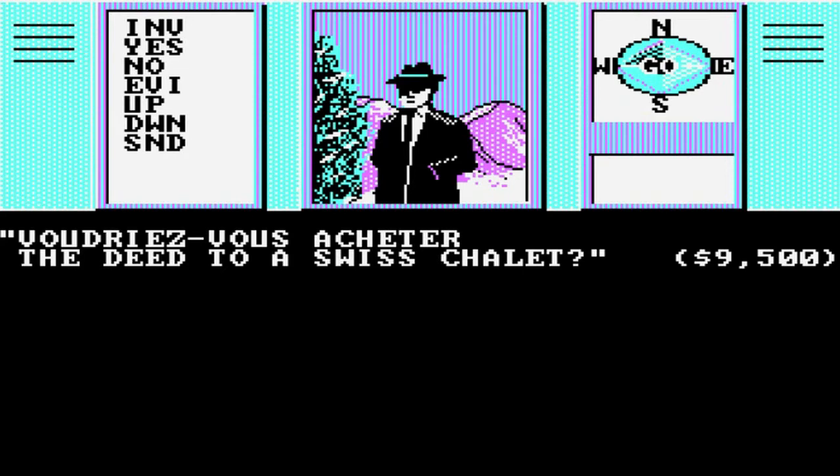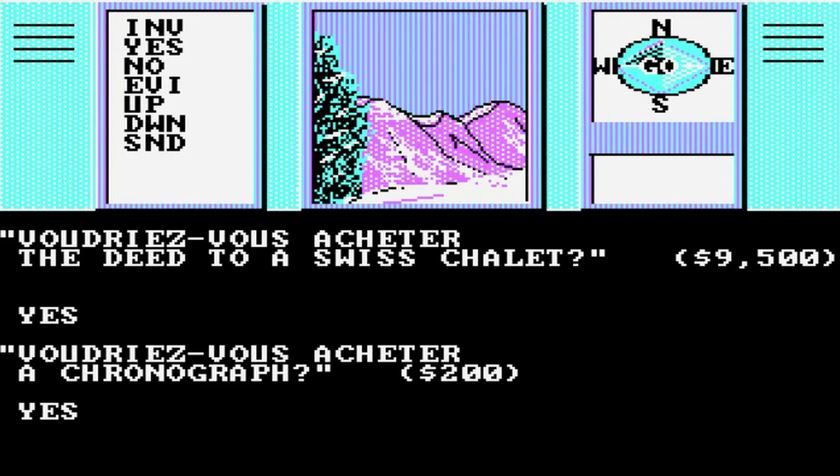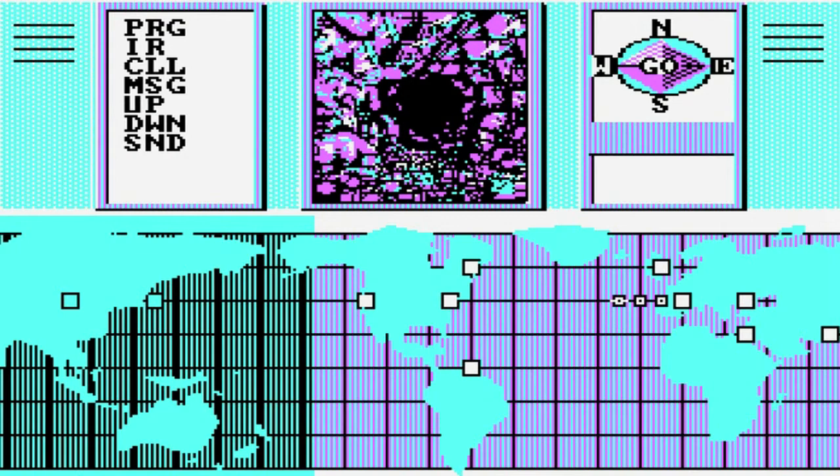This document has gotten in the hands of spies all over the world; they've taken scissors and cut it up into little pieces. You have to go all over the world to get these pieces back. Then you can read the entire document and go to Washington D.C. and hand it to an FBI agent. He says: 'Would you like to buy a deed to a Swiss chalet?' We say yes. 'Would you like a chronograph?' Yes. Then you go down — four west, then west, two north, one west.